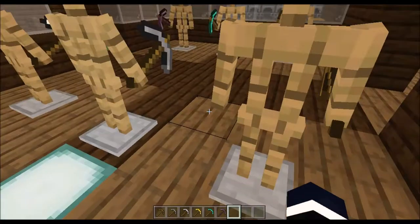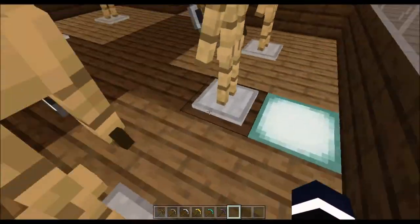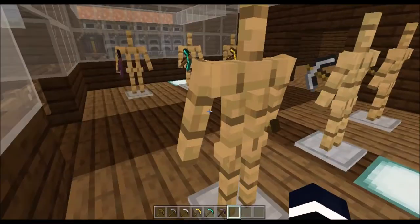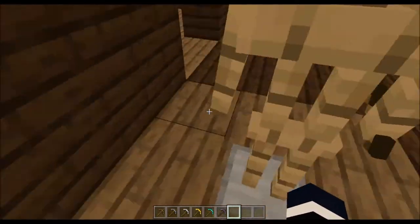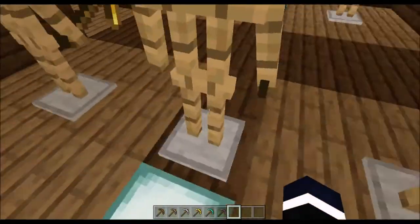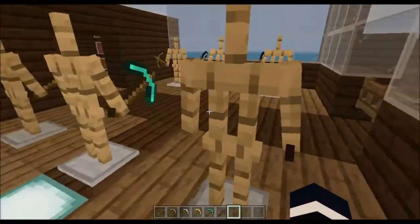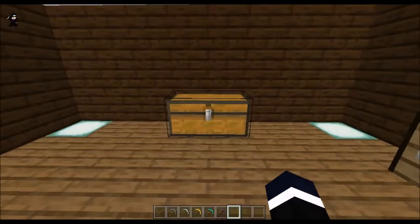The wooden pickaxe is very generic. The stone pickaxe can mine iron. The iron pickaxe can mine diamonds. The gold pickaxe mines really fast but has low durability. Then there's the diamond pickaxe, pretty self-explanatory, and finally the netherite pickaxe — the best pickaxe in the game.